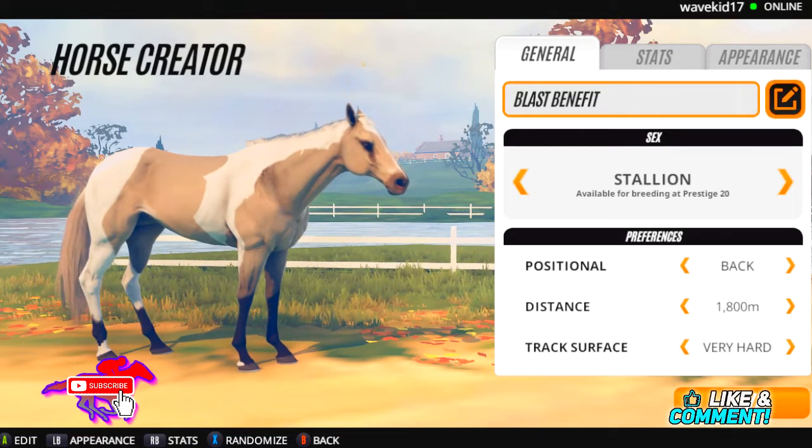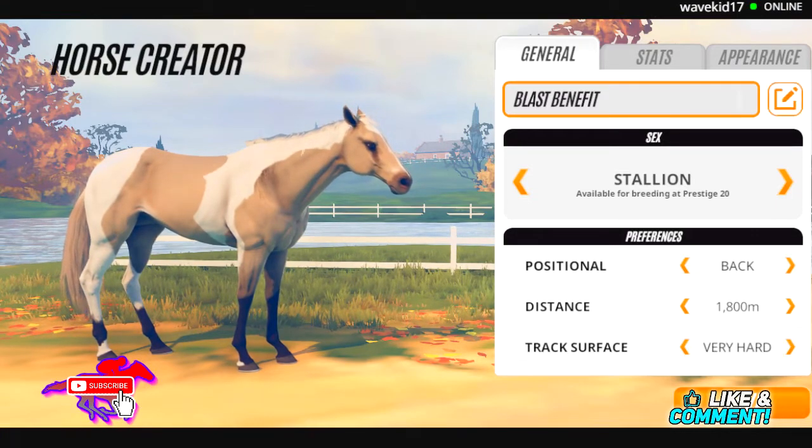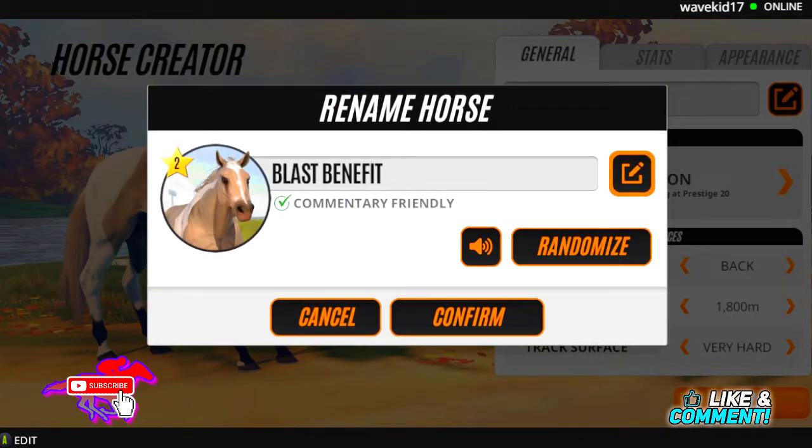Today we're going to be creating a horse for my Gallup Racer 2004 series. My favorite horse from that series, my original favorite horse, is Great Bolero. Most of you should remember Great Bolero — he was one of our first Gallup Racer original horses that ended up being very successful, winning a lot of G1s. So we're going to be attempting to recreate Great Bolero.